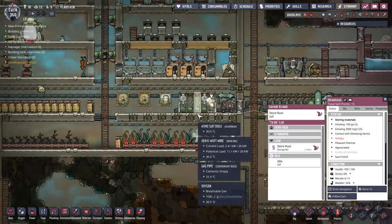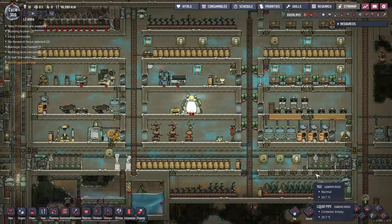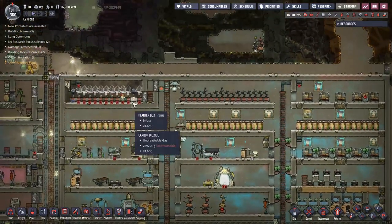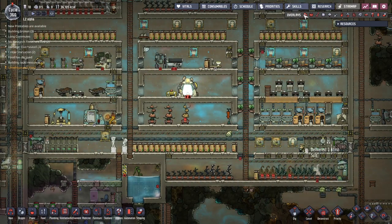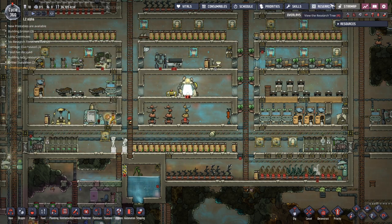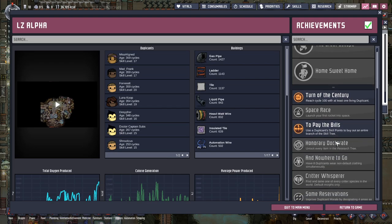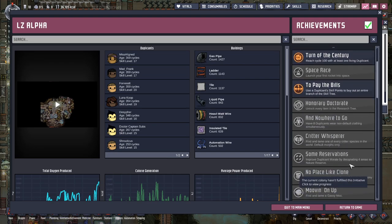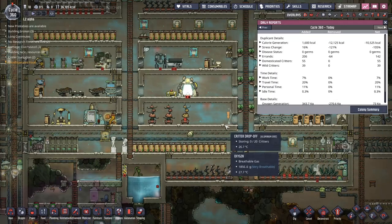We now have an extra atmospheric suit on this side, which means the majority of our duplicants can leave. With all the atmospheric suits in use, we still end up with one duplicant being left behind in the base. We want to try and make sure we can get all of them out at some point. Going to the colony summary — the achievement is: for 10 cycles in a row, have every duplicant in the colony complete at least one errand wearing an exosuit. This should hopefully now tick over — 10 in a row — we'll see how that works out, but that's going to be next episode.